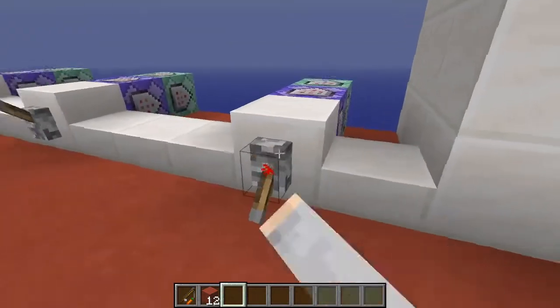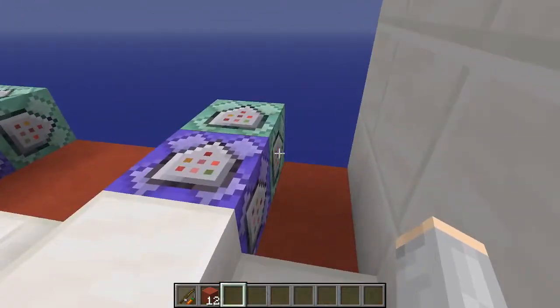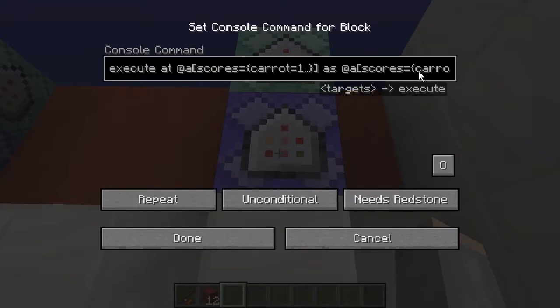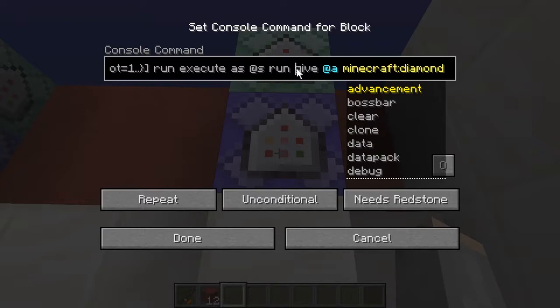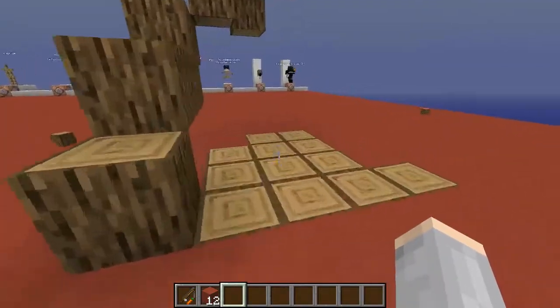The last usage, for example, may be to right-click and give the player a diamond. The combination of commands is always the same. After the last 'run', you write the function or command you want to execute. For example, this time I give a diamond; the other time I placed a block. And that's all.